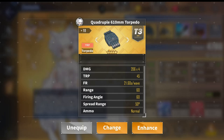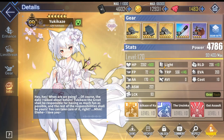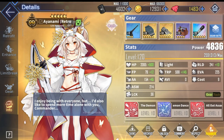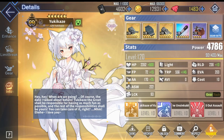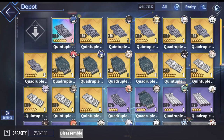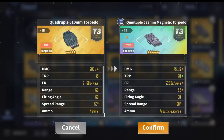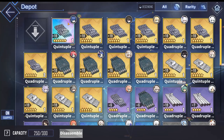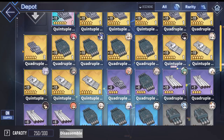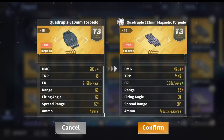In the second slot, you want a good torpedo to make use of her very high torpedo stat of 556 at max level 120, comparable to Ayanami who has 598. The best torpedo for auto is usually the rainbow magnet torpedo, though most players won't have many of those. You can use the quintuple 533mm, which is also very good for auto. You can also use the quadruple magnetic torpedoes, which are very good because of their tracking.